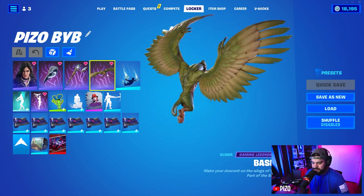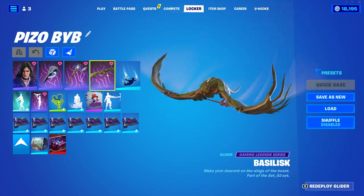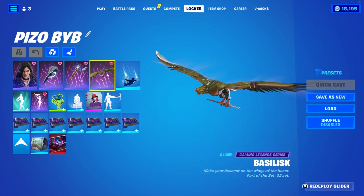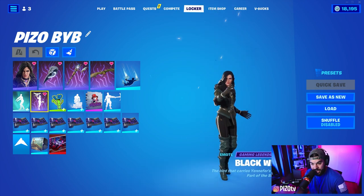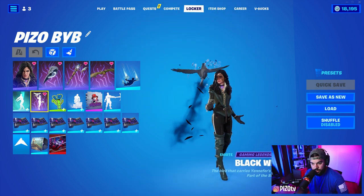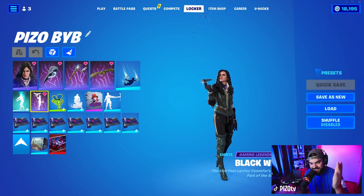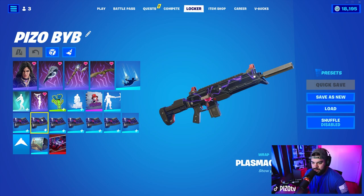The glider — I'm not sure how to pronounce it, basilisk maybe — hangs by the sword down here. Then we have an emote called Black Wings, and there's the back bling. For the gameplay, I'm using the plasma core weapon wrap only to go with the purple gem around her neck.